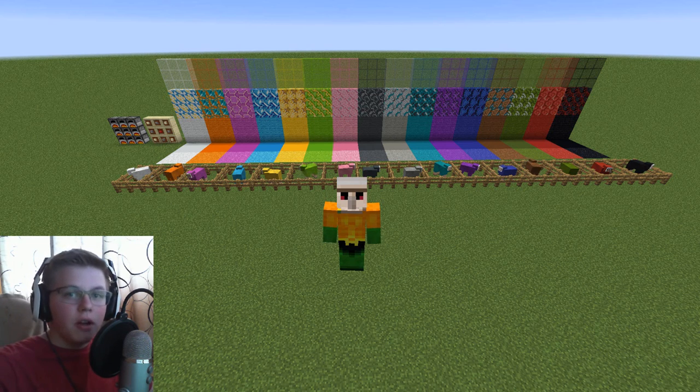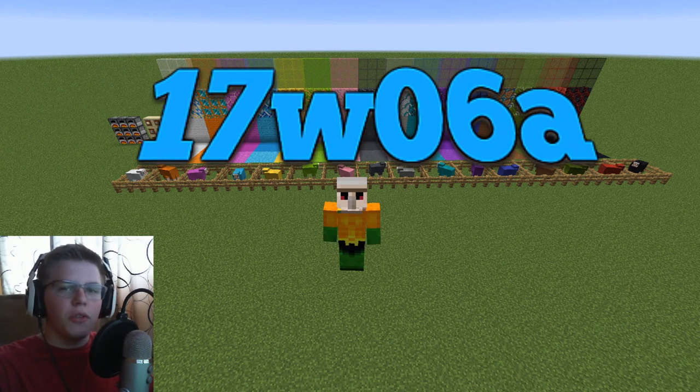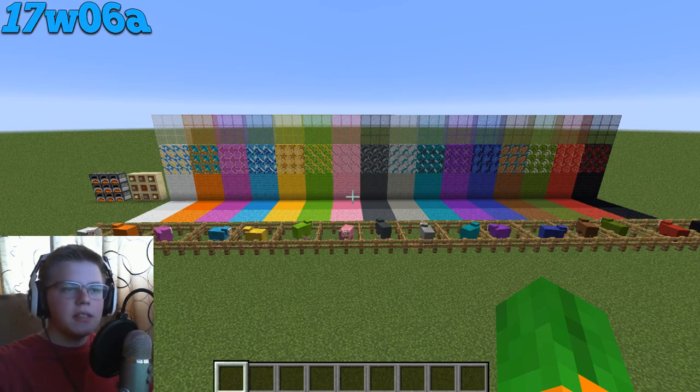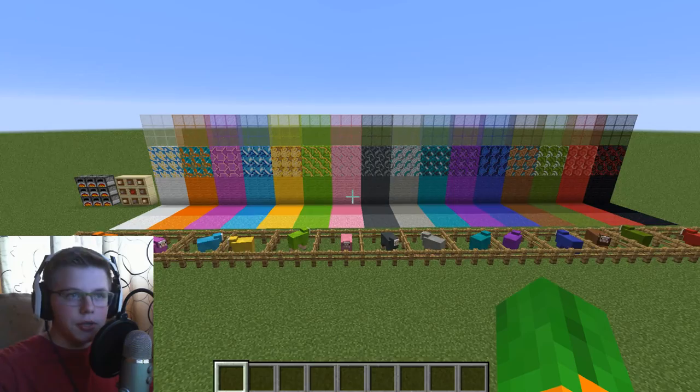Hey everybody, so the first snapshot of 1.12 is out, 17w06a. I want to make this video short for those of you who don't have time, so let's get into it very quickly. The main things added in this snapshot are three new blocks and color changes.